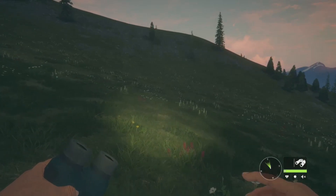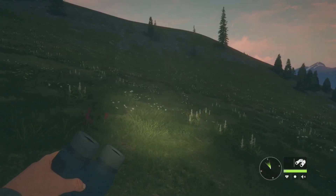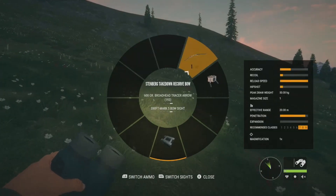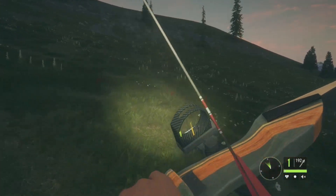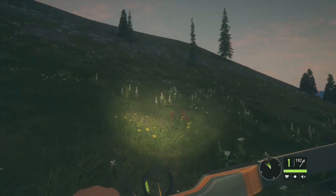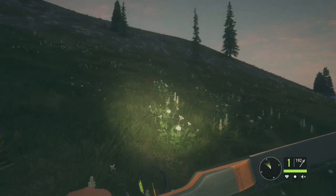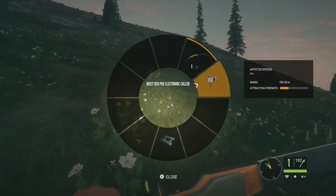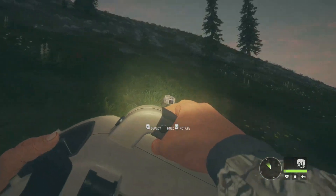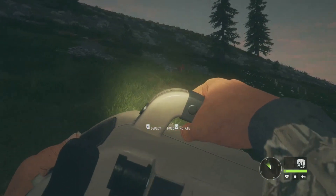Hey guys, welcome back to the channel. Today we are here on Hunter Called the Wild, out on Silver Ridge Peaks, doing a bow hunt with the new Stenberg takedown recurve bow. We used it a little bit yesterday over on Vurhonga Savannah, but today I wanted to do a full bow hunt. We also have the Queest Red Pro electronic collar so we can call in animals if needed.